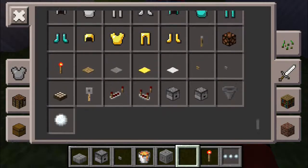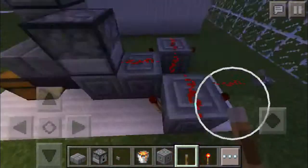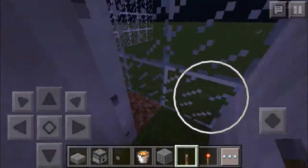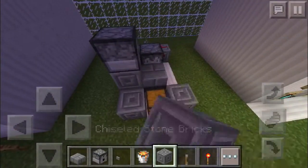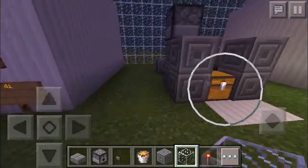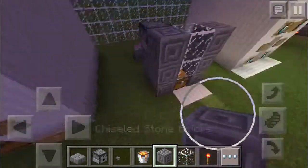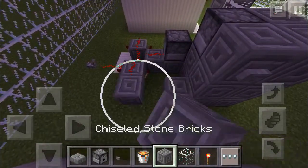Now of course, if you keep moving this up — sorry — you will also need a lever to turn it off and turn it back on. So now that you've done all that, of course you'll need to build a little entrance like I did here so you can always refill your little egg cannon thing. Once you've done this, basically cover it up. You'll also need glass for this tutorial.